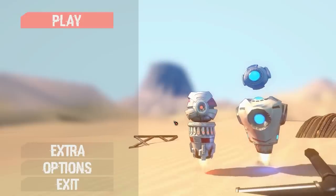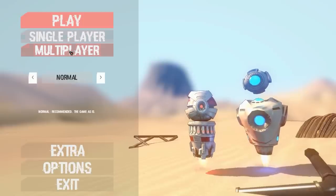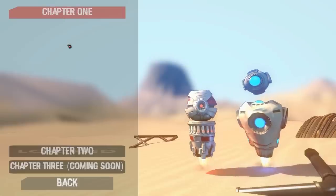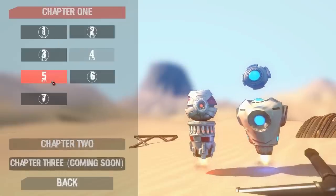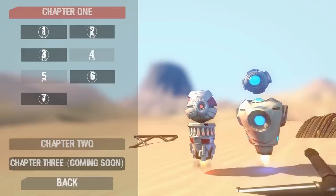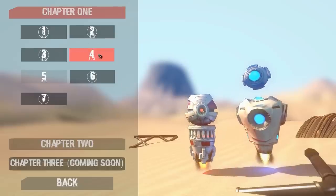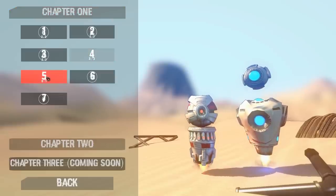Hi everybody, this is player one and player two and we are going to try out co-op Decrypted on multiplayer for the first time. You should have put it on casual, not normal — no, it's going normal. It looks like in multiplayer you can't do levels one, two, or three because you don't have both robots until you get to four. We made a single-player video of the fourth level, so let's jump into five and see what happens.